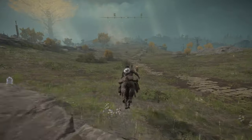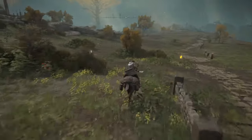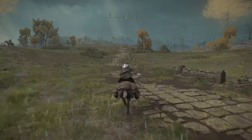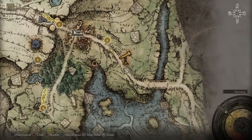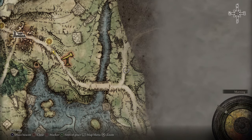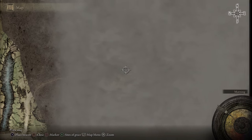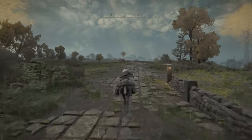After you avoid them, there's another site of grace here — I already grabbed it, but if you haven't, you can grab it right over here. Let's keep going straight. We're going to go all this way, cross this little bridge, and then go to this area around here where there's a church called the Third Church of Marika. After that, I'll keep guiding you.